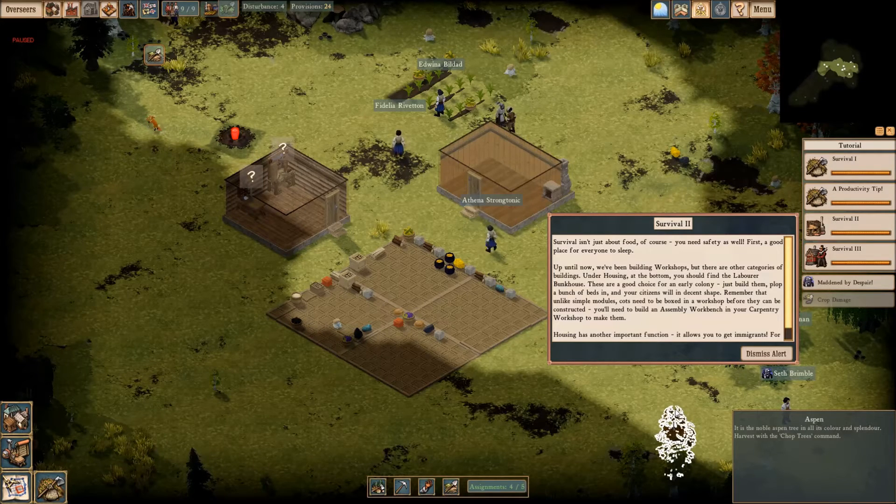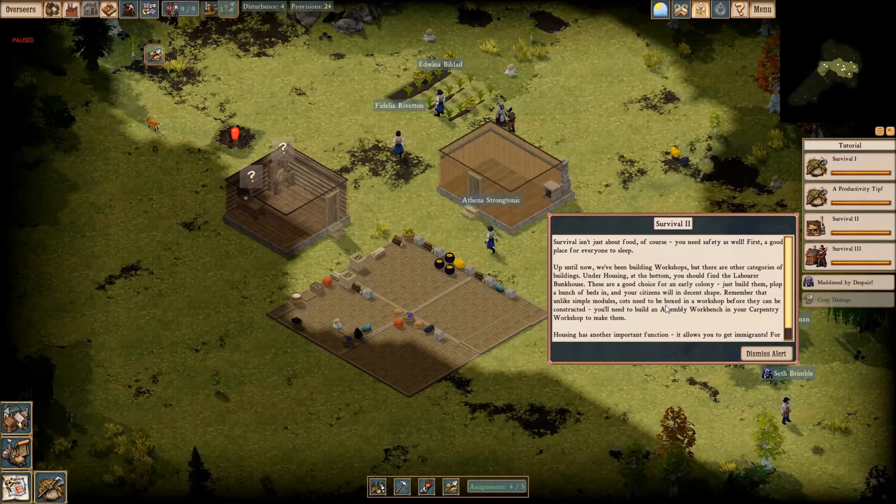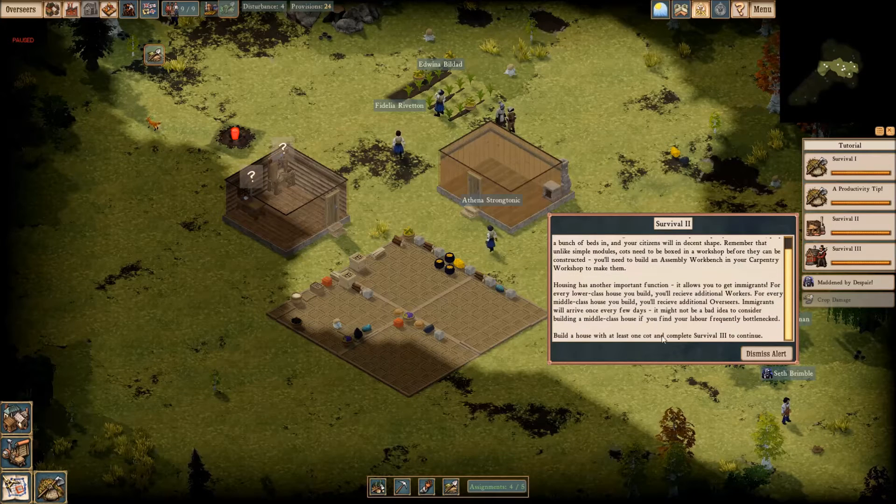Remember that unlike simple modules, cots need to be boxed in a workshop before they can be constructed. You'll need to build an assembly workbench in your carpentry workshop to make them. I've already done all this stuff because I am ahead of the game. Housing has another important function — it allows you to get immigrants. For every lower class house you build, you will receive additional workers. For every middle class house you build, you will receive additional overseers. Immigrants will arrive once every few days.